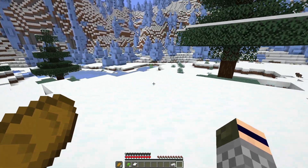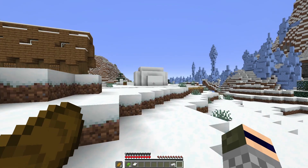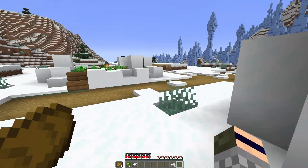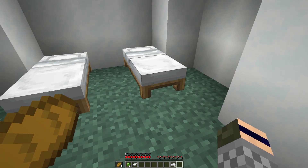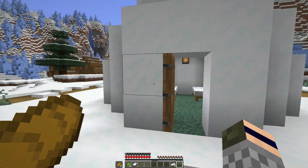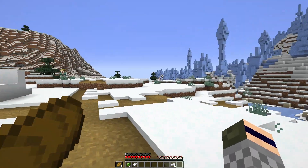Cool little village, I like it. Let's check out the igloo — there might be good stuff in here, right? There might be a... oh, this is not the igloo I was thinking of. Well, no golden apple for us then. This is a cool place but I don't think I want to live here.